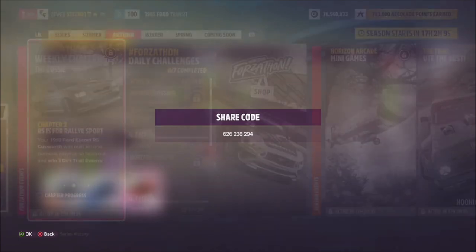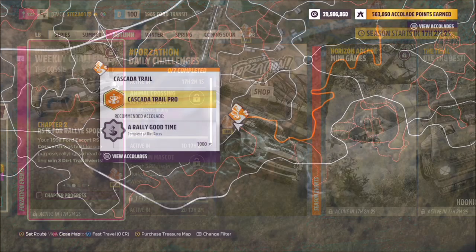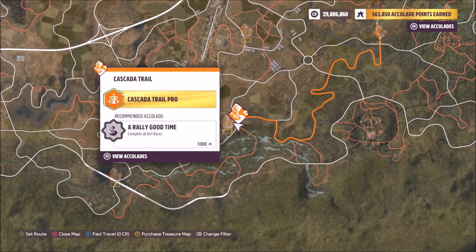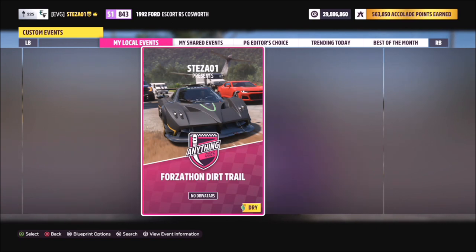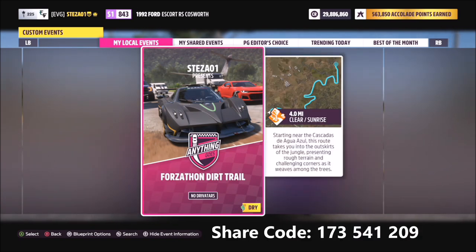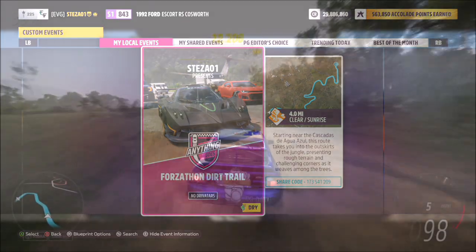The first challenge wants you to win three dirt trail events — not the circuits, but the trails. I've created a custom blueprint race at the Cascada trail with no AI, driver assists, or anything like that, so it's quite easy to clear. The share code is 173541209 and it's called the Forzathon Dirt Trail.